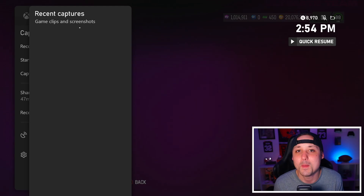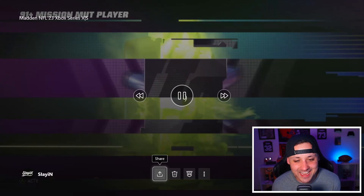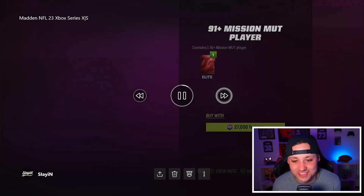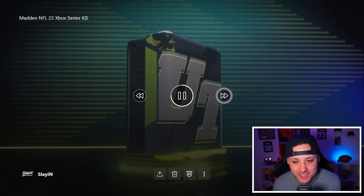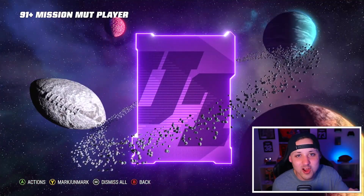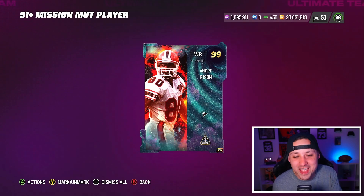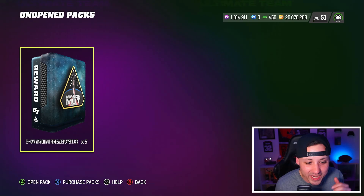All I was doing is spending some training to get cards to complete this set, and we hit big time. You're going to get a lot of 91s and it's extremely lucky to get this. We got two 91s in a row and then our third card is — boom — a 99 overall limited time Andre Rising, who is selling for over a million coins. We got a hit!